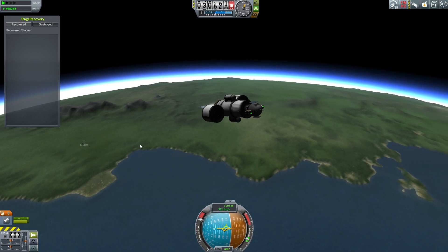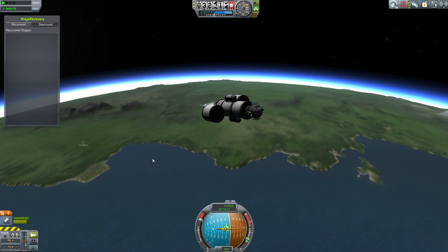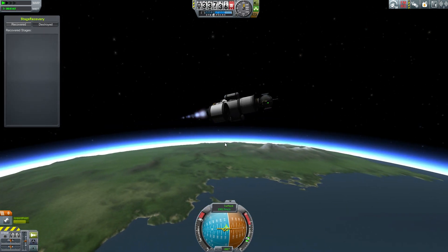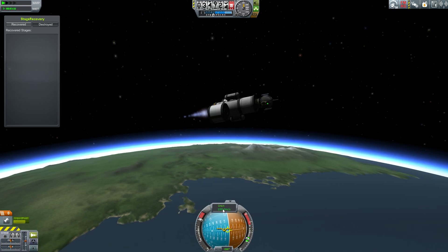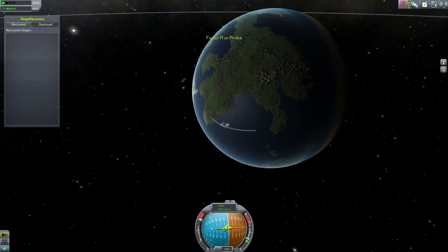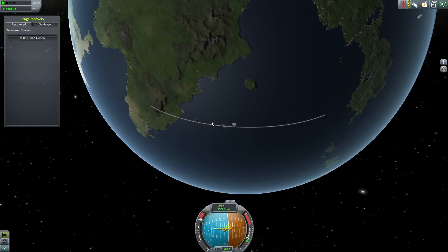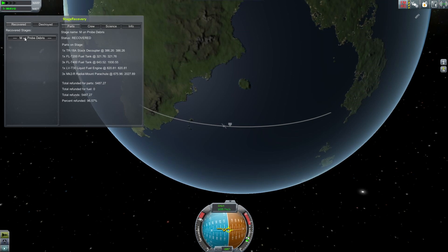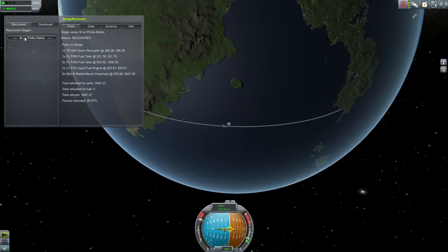What the stage recovery mod does is: if it sees something in this situation, it figures out whether it has enough parachutes to successfully soft-land on Kerbin. If something soft-lands on Duna, it doesn't care. So we go to the map and watch this thing get removed from existence — as it gets below 20 kilometers it's removed, but hopefully recovered. There we go — successful recovery! We recovered 5,000 funds from making sure we had the right parachutes on that thing. That works with the rockets I've got.